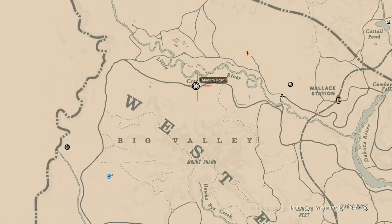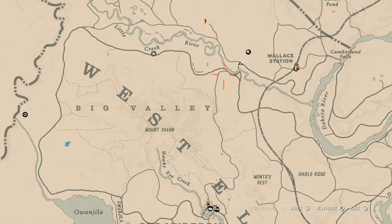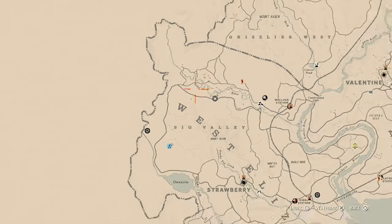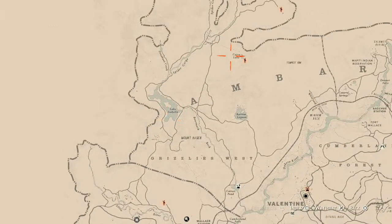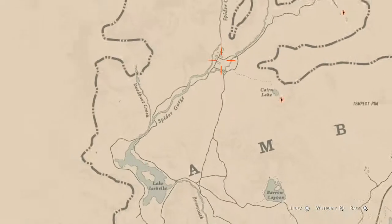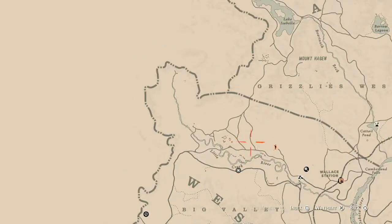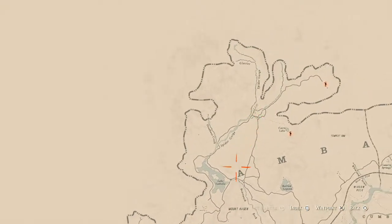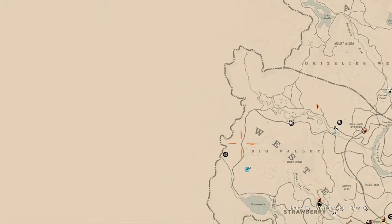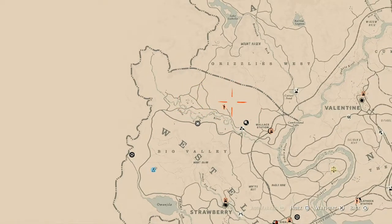How I personally get to her is I'll place my camp somewhere up in Big Valley. I do a trick to get my camp to spawn up above, around Little Creek River. I'll fast travel up to Coulter, put my camp down in Big Valley, and it should spawn somewhere up here closer to this part of the map. Then I'll fast travel back to my camp and run to her location or begin to hunt, because this is a good hunting spot for me personally.